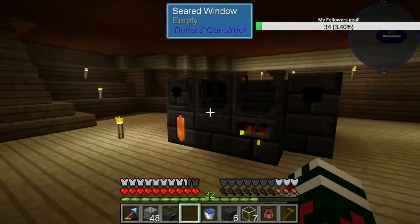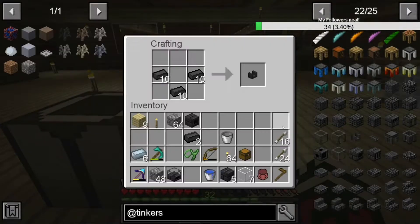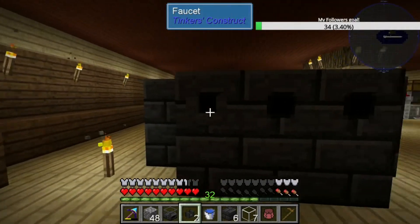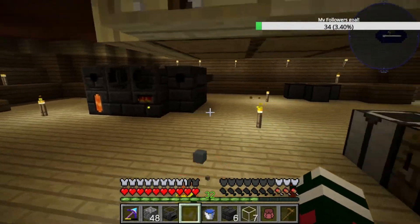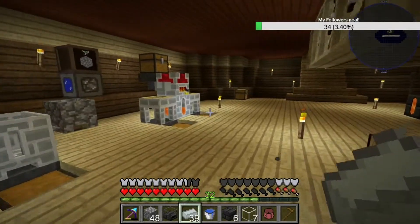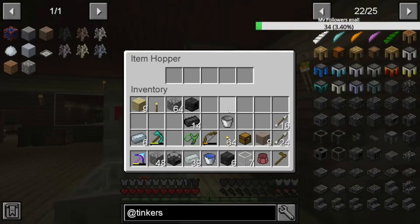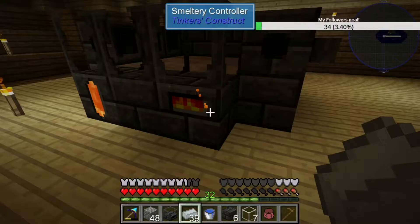We also need a seared faucet - yeah, seared faucet. So we need six for now. I'm wondering whether we can actually use the porcelain tables - we should be able to just use porcelain tables, right? Because I'm pretty sure I've got a heap of porcelain. Let's test this out, I'm pretty sure it's going to be a no-brainer. Let's take these out - that's got none left. Let's just chuck this into the smeltery to do its thing.